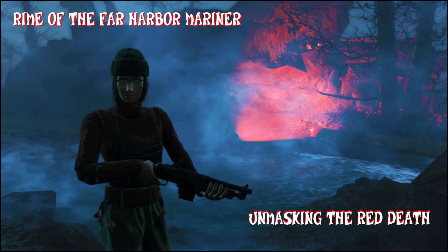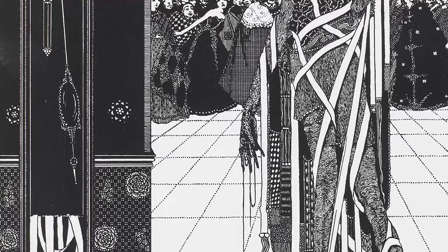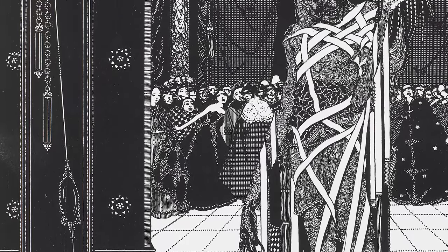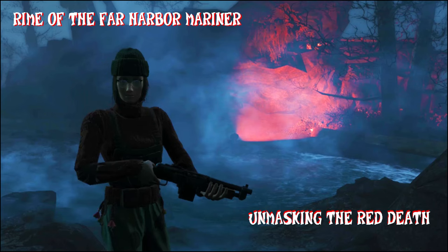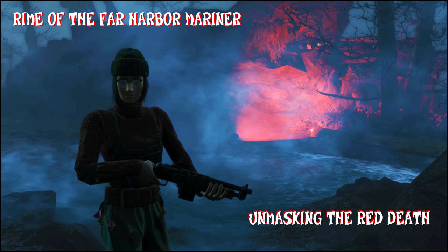Not to get too off topic, my guess is that the Red Death quest is probably a reference to Poe's Mask of the Red Death — and not just in name. Interestingly, the poem takes place during a plague, not unlike the radiation sickness that turns Fallout inhabitants into ghouls. It's also about a masquerade where nothing is as it seems, just like we'll discover with the Red Death near Far Harbor. The main character, Prospero, is named after the character in Shakespeare's The Tempest, which is about ships getting wrecked or marooned on an island — could be a coincidence, or maybe not.